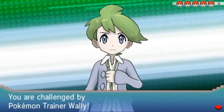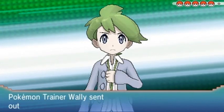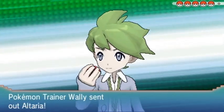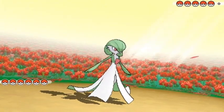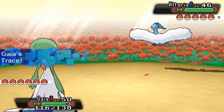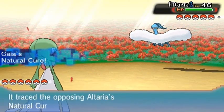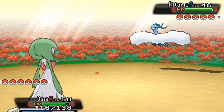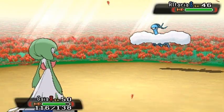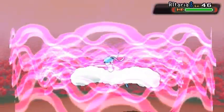Alright, bring it on! Our next battle against Wally — he's coming out with an Altaria. Look at that — Battle of Roses! Let's go Gaia, let's get this. Let's go with the Psychic attack — Psychic for the win!